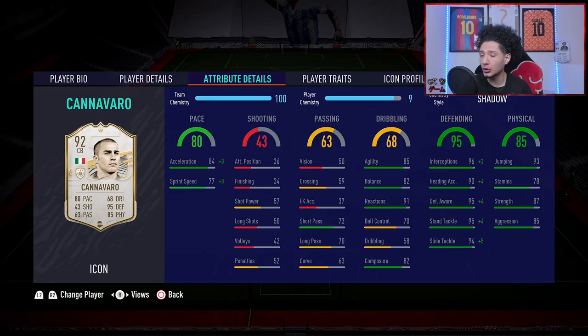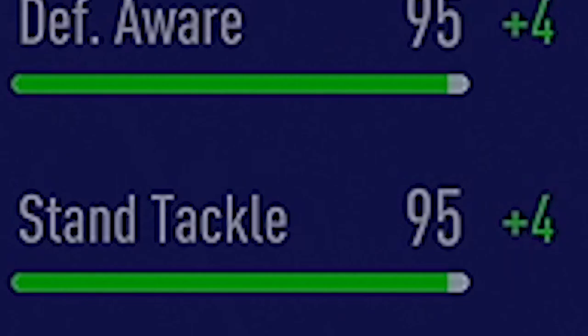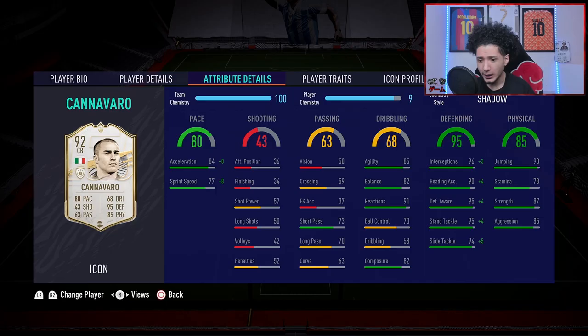We have Rio paired up next to him, and Rio has bad agility and balance but is still a tank, so we'll see how smooth Cannavaro feels — if he's a different beast altogether. His defending is almost all maxed out with Shadow, so he's our brick wall. He's only about a million coins and you get a wall for your defense. Physicality: decent stamina, great strength, great aggression. Even though he's shorter, he can jump too. Solid player traits — we like that in a defender.